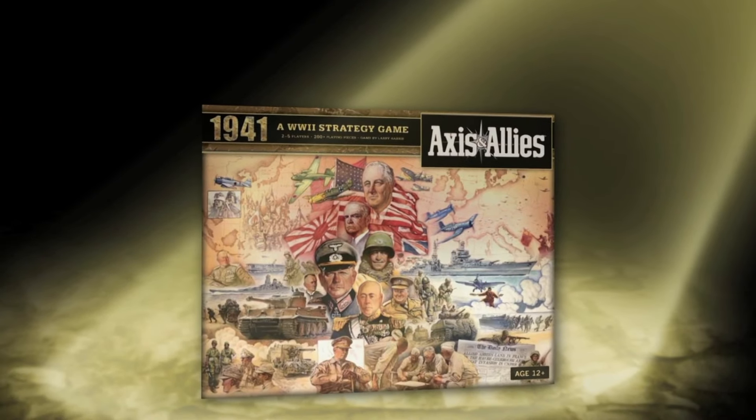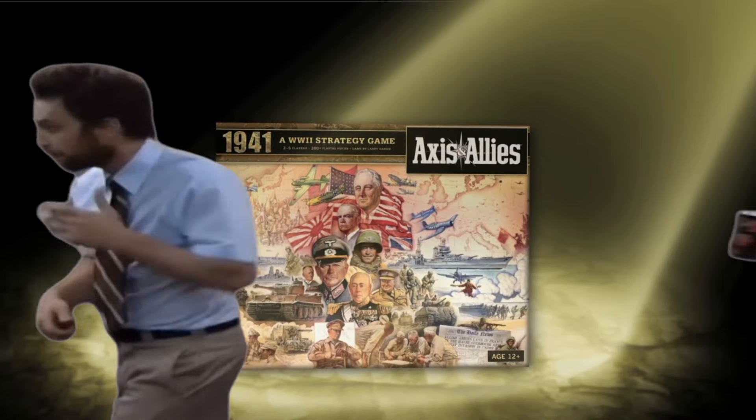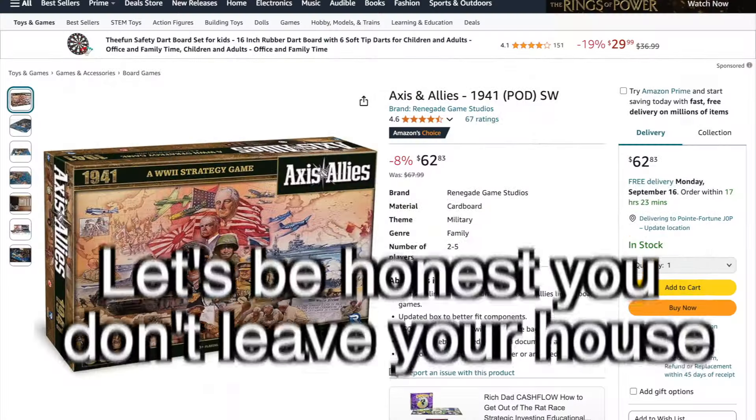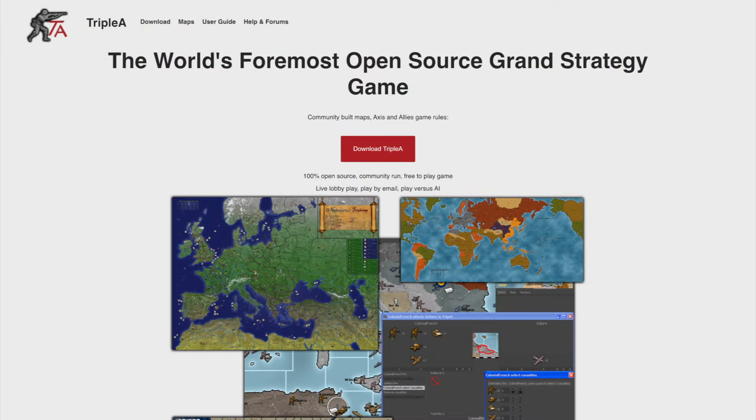Axis and Allies is a World War 2 board game, a bit similar to Risk, albeit a bit more complex. You can buy the physical game at any board shop, purchase the Steam version, or download the free AAA version.